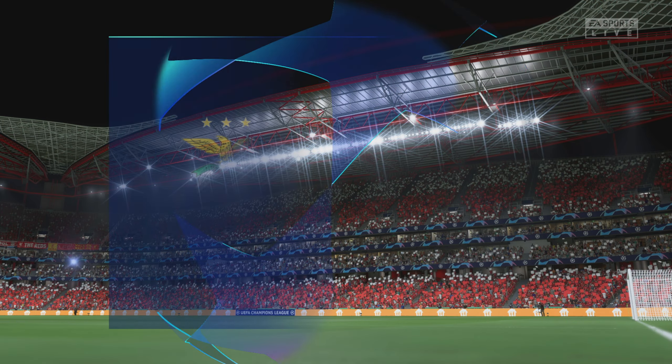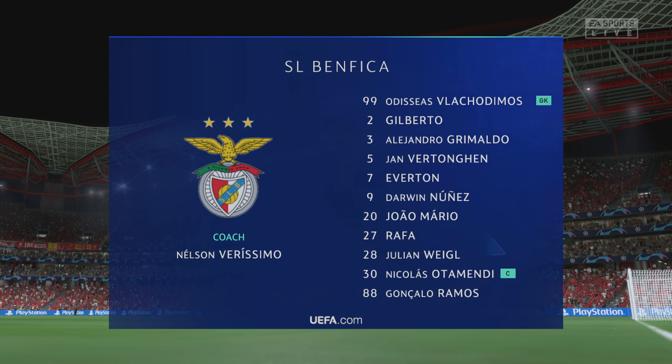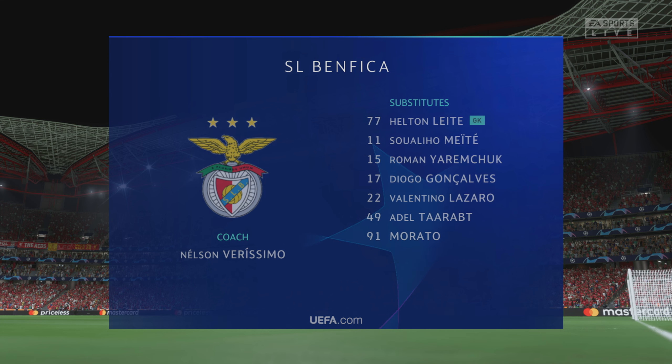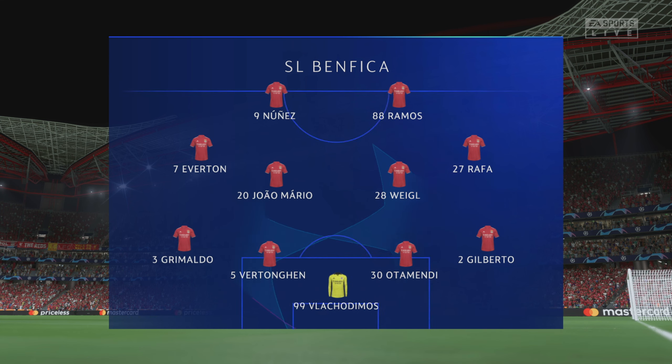Here's the edition eleven for Benfica. Nicolas Otamendi starts with Jan Vertonghen at the back. Julian Weigl plays alongside João Mario in the centre of midfield, and it's two strikers up front who will look to provide the goal-scoring threat.